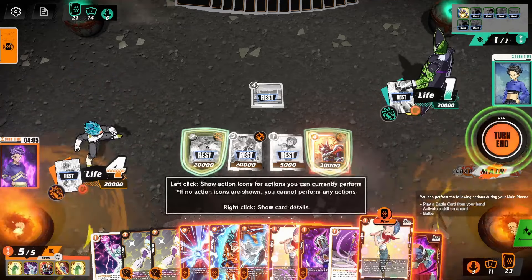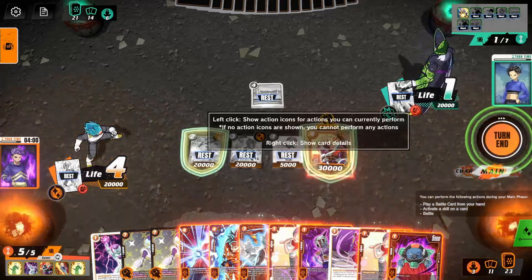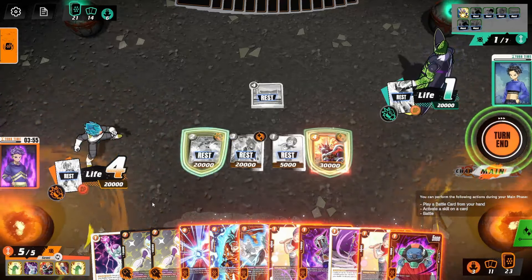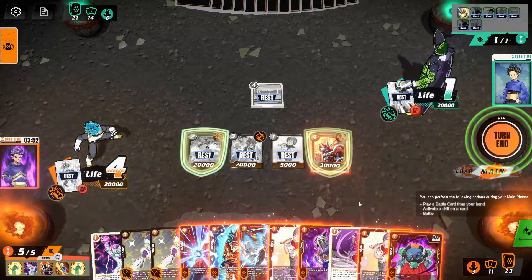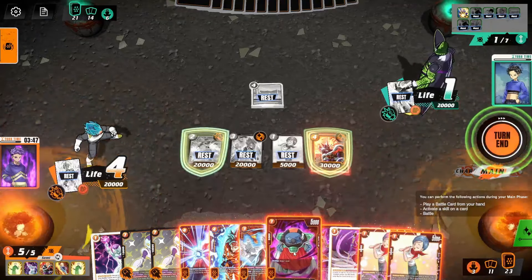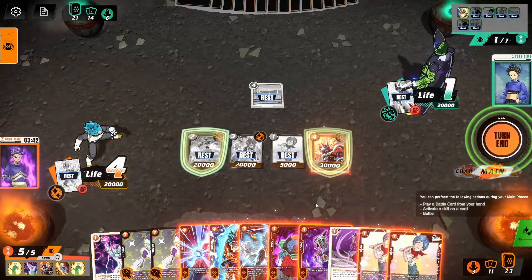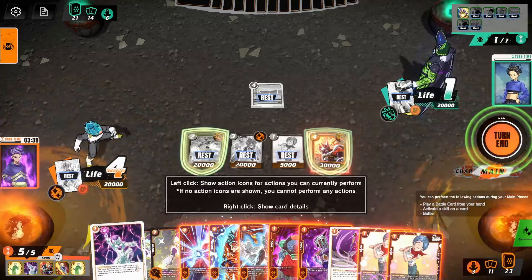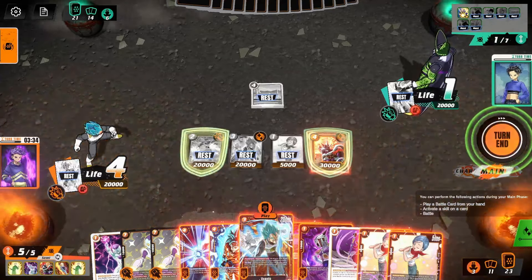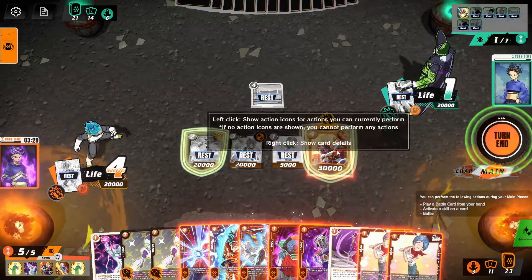We could stack this in a way that we could play out the Sorbys and both the Bulmas to give us three additional draws on the attack. So it would be 10, 20, 30, 40, 50, 60 — actually we would ignore these two, this one would come in though. So 10, 20, 30, 40, 50, 60. Okay, so it would be 95. So that would be 110 plus whatever three draws we get. I don't think it's enough — he's got one open energy. It's not enough.